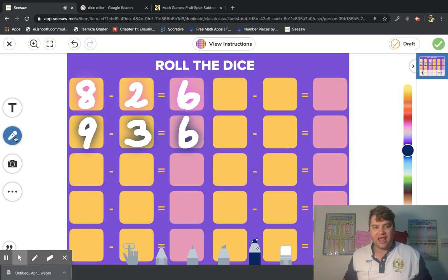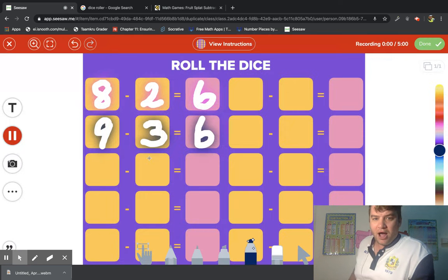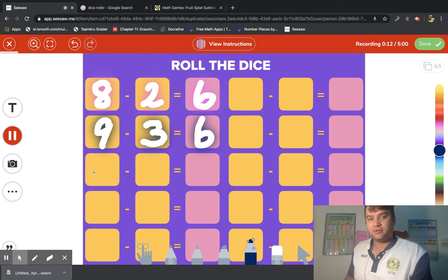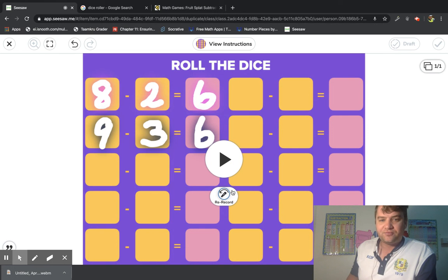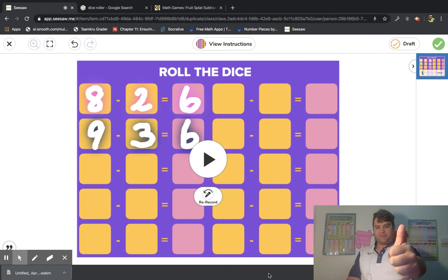When you have finished everything, add your voice. For example: 'Hi Master Sam, eight minus two equals six, nine minus three equals six, something minus something equals something.' When you are finished, press submit.